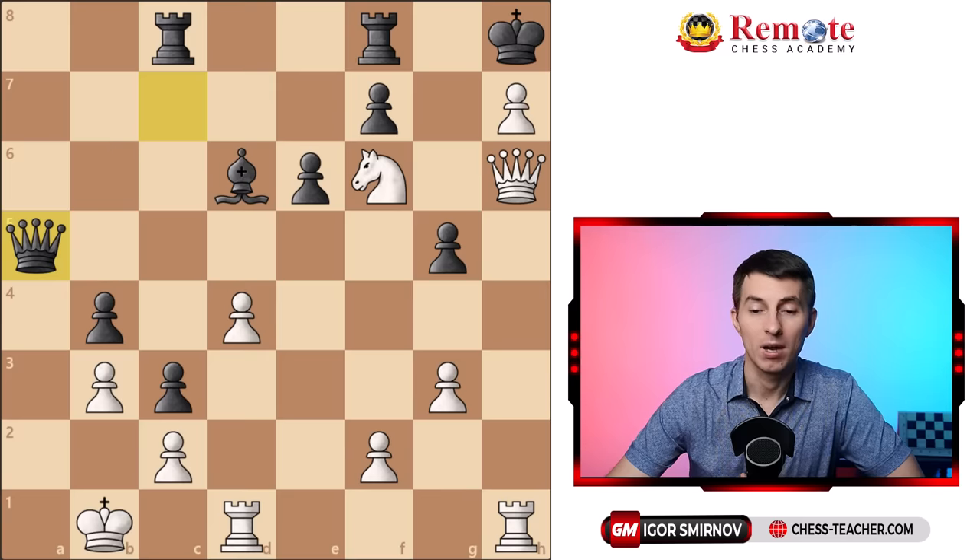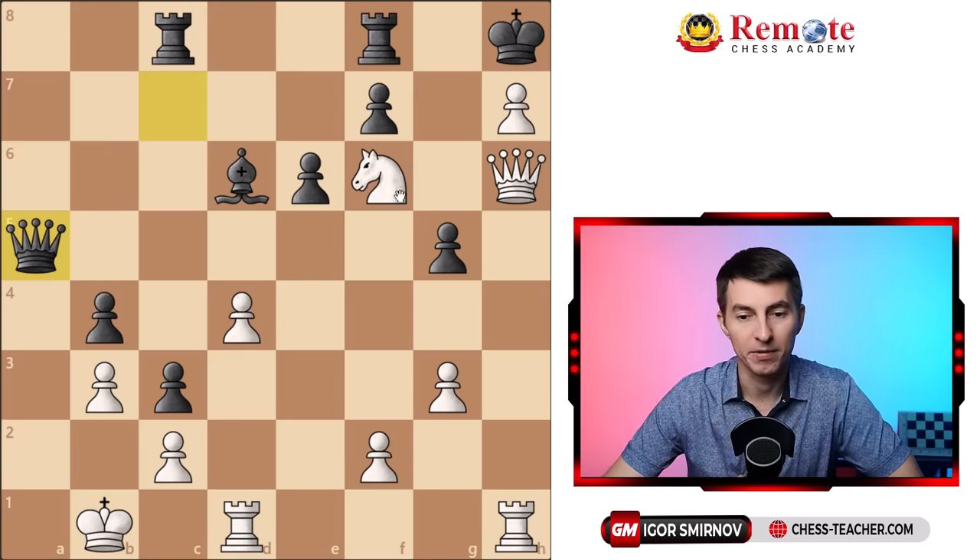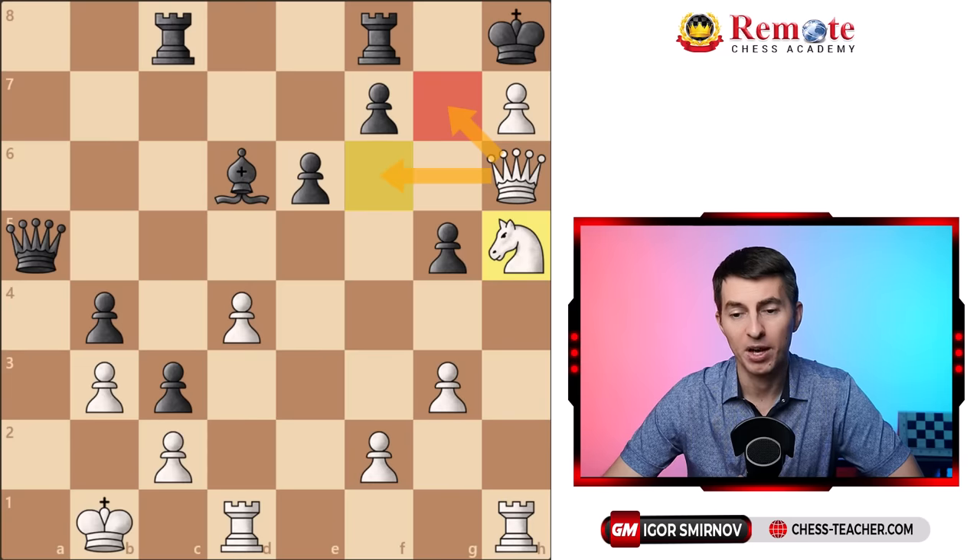So what should white do? White could actually win the game if they move this knight somewhere — for example, knight to h5 — and it creates those threats of queen to g7, maybe queen to f6, but mainly queen to g7 checkmate, and black can't really stop it. So doing that would win the game for white.